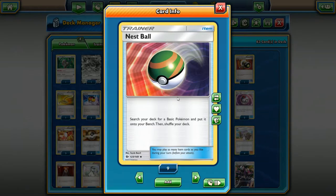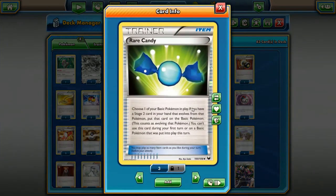Nest Ball — I think you want to grab four Nest Balls now while they're cheap, because this card is going to go up in value as soon as rotation happens. You can grab any Basic Pokemon and throw it on your bench. It's great for grabbing things like Oranguru and Volcanion. In other decks it can definitely be played. It's a really great card — grab a playset while you can because that card is going to go up in value, I guarantee it.